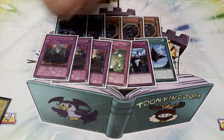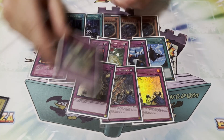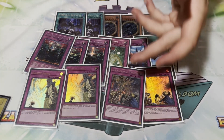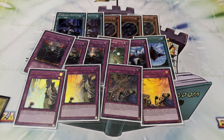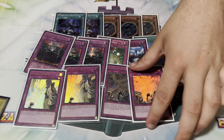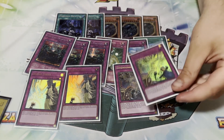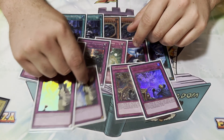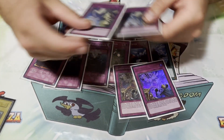Last four side cards: two copies of Dimensional Barrier and two copies of Solemn Strike. I played Solemn Strike over Artifact Scythe because I had a better matchup plan against Drytron — you can call Ritual and stop them, and even if they have Herald on board you can force a negate or turn it off. The downside is it's not that great against Tri-Brigade because they just make Links. So in certain scenarios you want Artifact Scythe and in others you want this. I don't think I ever actually activated Strike in the event.